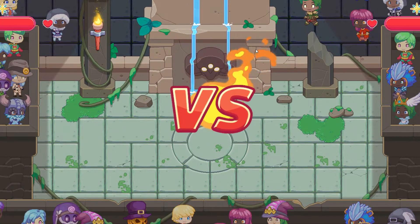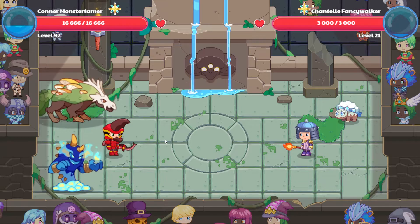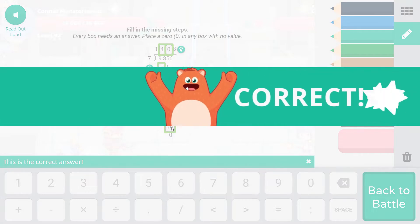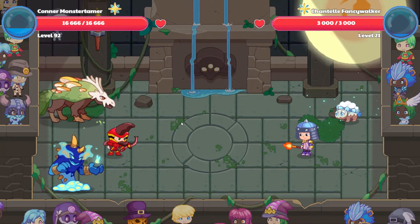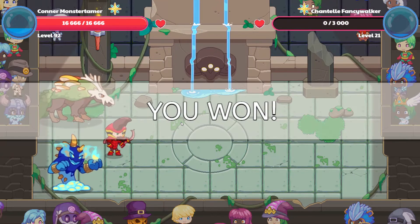Here we go. Everyone is gathered around, ready to participate. Chantelle Fancy Walker comes out — she's level 21. So I'm just going to go ahead and do Supernova here. My mana is dropping down a little bit. 1 times 7 is 7; 9 minus that is 2 and 8 — 28. 7 times 4 is 28. 7 does not go into 5, so that's 0. Minus 0 — 56. 7 times 8 is 56. And up we go, down it comes. And goodbye — thank you, Chantelle.